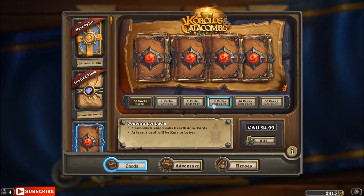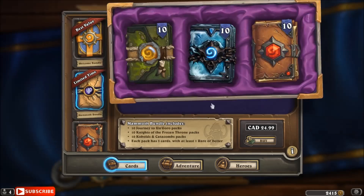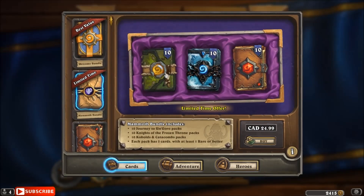If you were to buy 15 packs, that's roughly costing you $25 — I'm in Canadian. And if you're going to buy this Mammoth Bundle, that also costs $25 Canadian, but we're getting 30 packs instead.